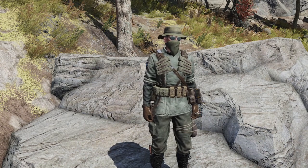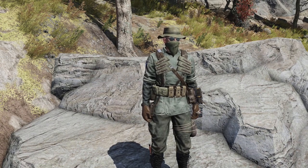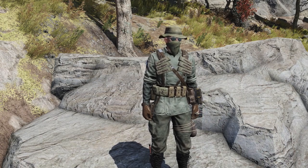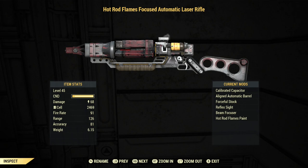More specifically, I will be using the automatic rifle version of both of these guns because this is a commando character and that is what I would typically use. For the test, both of these will be modded exactly the same: the calibrated capacitor for extra critical hits, an aligned automatic barrel, forceful stock, reflex sight, and a beam focuser.